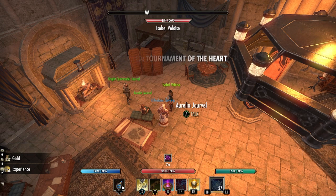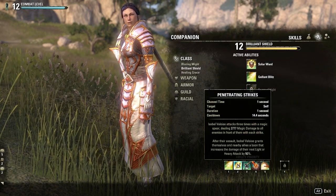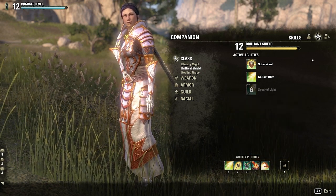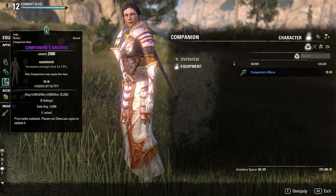Now let's talk skills and gear. When it comes to skills, I like Isabelle to be set up as an AoE damage dealer with skills like Penetrating Strikes, Sunder, and Holy Ground. She wears heavy on her chest and legs, and then medium or light on the smaller pieces, with aggressive or quickened traits.